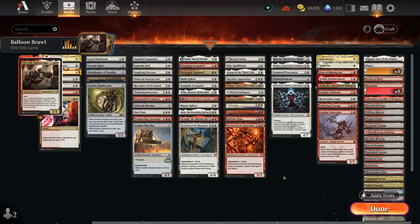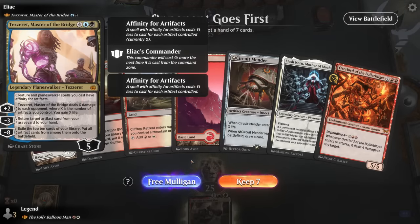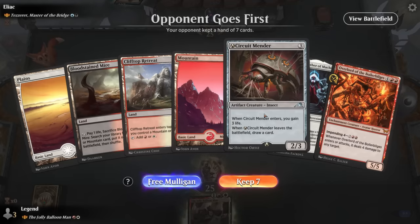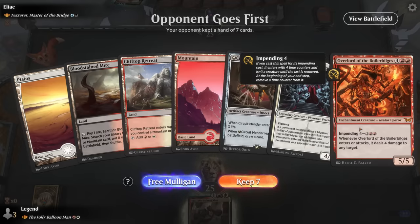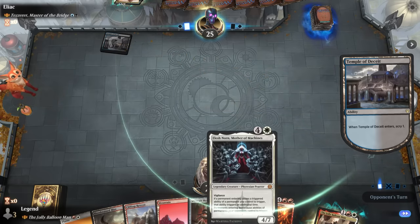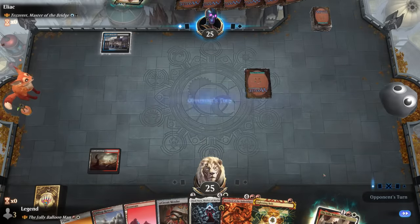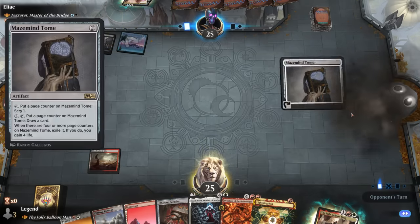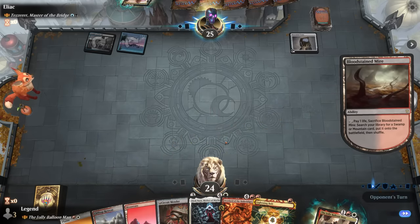Now let's jump into some games. We're on the draw facing Tazeret, Master of the Bridge — a blue-black artifact control deck. Our hand has Circuit Mender for value, and the overlord can give us access to some removal. Counterspells will be problematic for resolving expensive spells. Our opponent plays Mazemind Tome and Tomb, setting up for a grindy matchup.